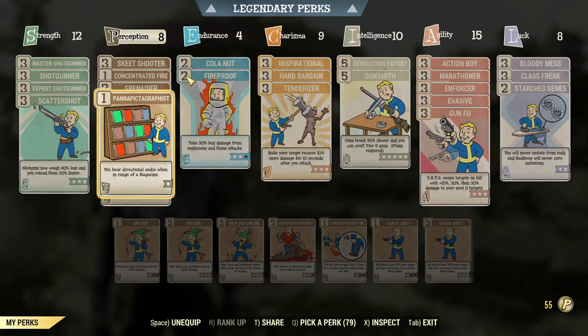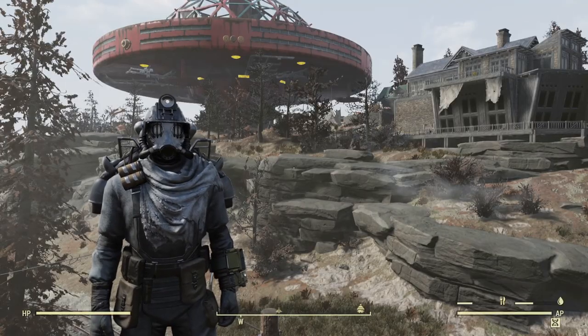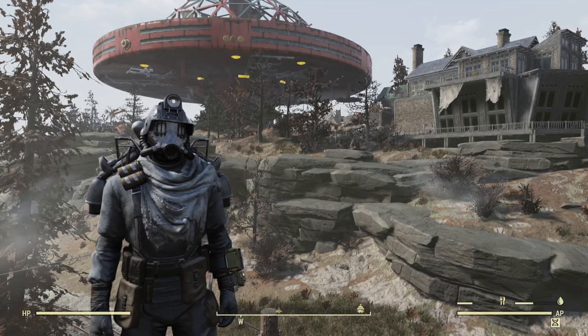Learning these routes is great because you can do it without any perk card assistance. There are two different perk cards you can use: Perceptible, which gives you an audio cue for any nearby bobbleheads, and Pannapictagraphist, which does the same thing for magazines. These are great when you're farming, or just out and about, and there are a lot of daily challenges to find bobbleheads and things like that.